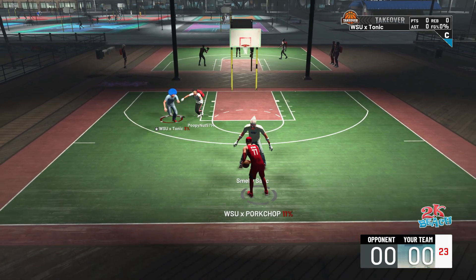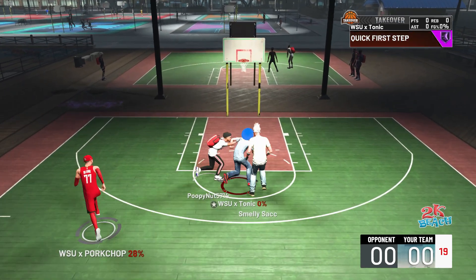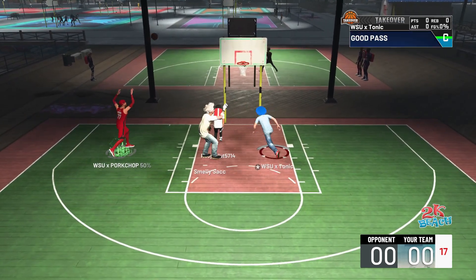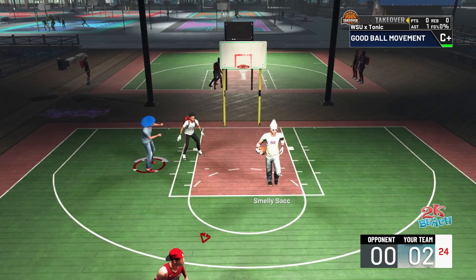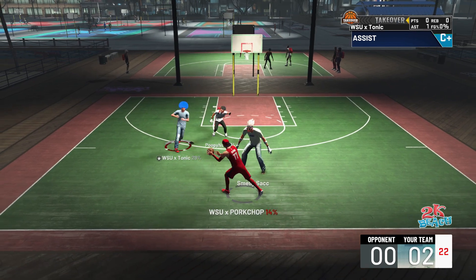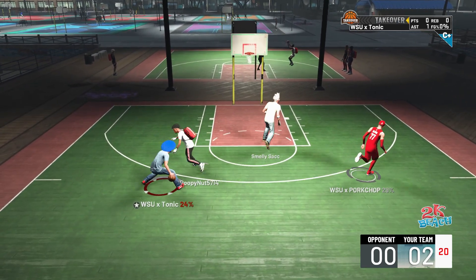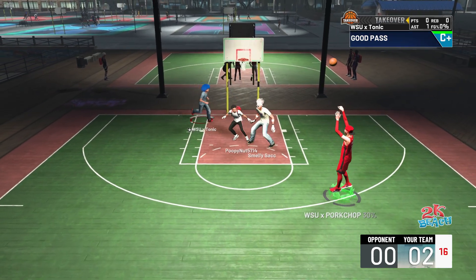Look what shooting does. You see me — inside-out playmaker. I do not have a 99 three-pointer, so I can't rely on threes all day, but I can rely on my driving and popping out. PortChop is right there for the nice mini. He starts off the game with a green, and now watch this play. The big man at this point, he's like, 'All right, he can shoot — do I help? Do I stay on him?' And he's choosing to stay in the paint.